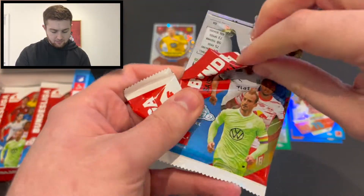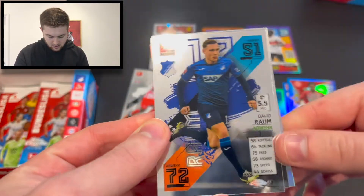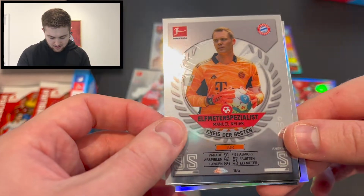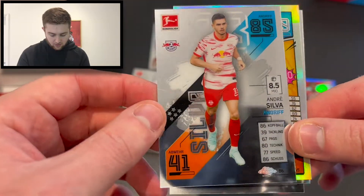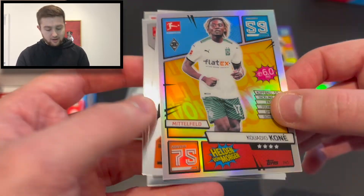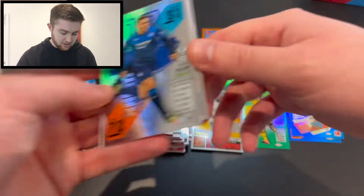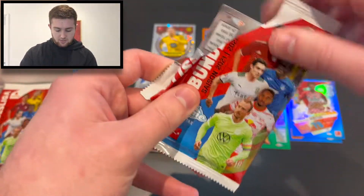We've got about six packs left and there's another refractor at the back here. We start with David Rahm of Hoffenheim, a safe specialist Krista Besten Manuel Neuer, Andres Silva of RB Leipzig, and that's a good pull — a refractor Quaerdcone of Borussia Mönchengladbach. Can't complain too much with that one. Yeah, not too bad at all.